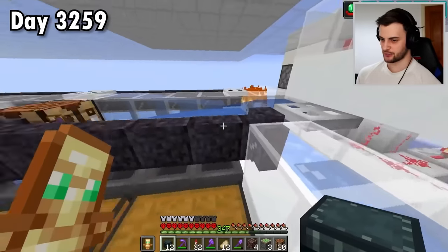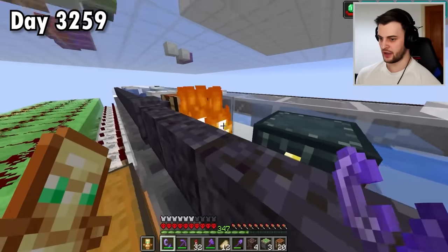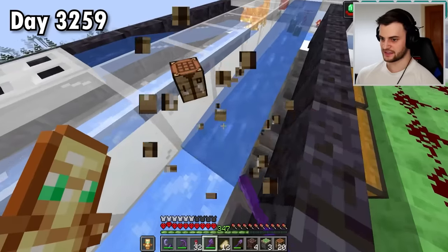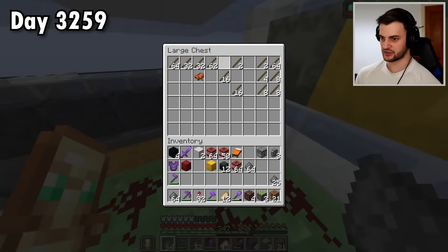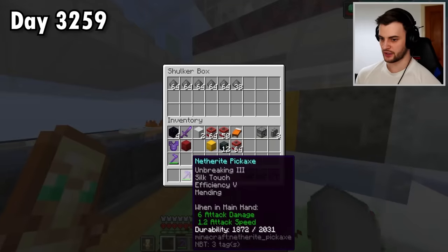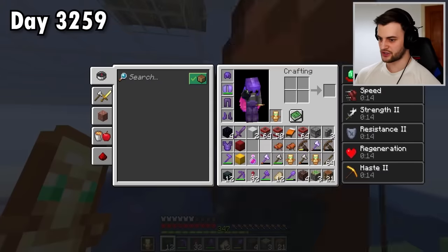I'm going to put an ender chest to block the water, then set the straggler items on fire and burn them all. If I break the ender chest, then I can collect up items like the gunpowder and put them in the shulker box. Just a bit of light sorting. There's a little bit more gunpowder there so I'll put that in as well. And as for everything else, I'm just going to collect it all up and throw it into the ocean.